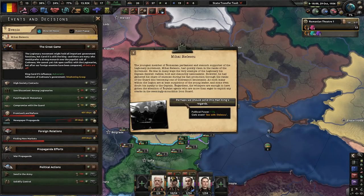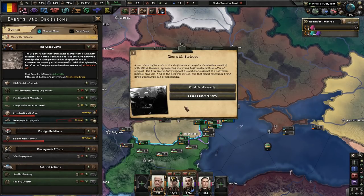The English member of the Romanian parliament and staunch supporter of the legionary movement, Mikhail Steleacu, had quickly risen in the ranks. He is in many ways the very example of the legionary his captain desires — radical, bold, and staunchly nationalistic. However, he had gathered enemies during his fast promotion, and many within the legion are suspicious of him. Royalist agents are more than eager to exploit any cracks in the seemingly monolithic Iron Guard. Perhaps we should send this man the king's regards — a man claiming to work in the king's name arranged a clandestine meeting with Mikhail, and the king would gladly support his ambitions against Condreanu. The deal was struck, one that might eventually bring down Condreanu's cult of personality.